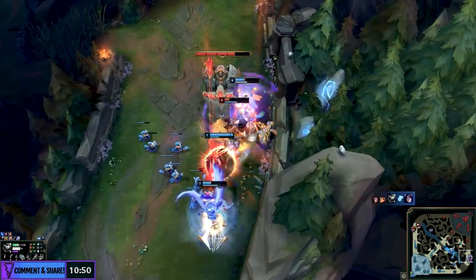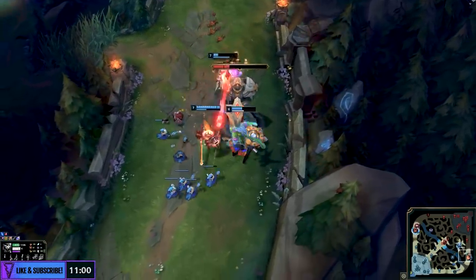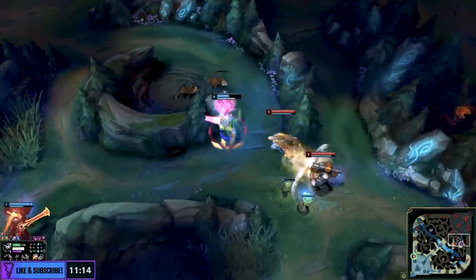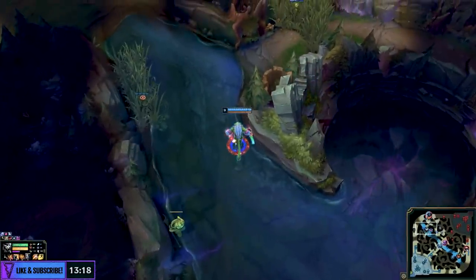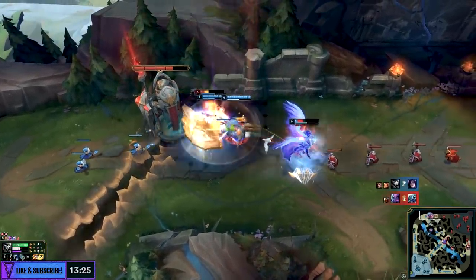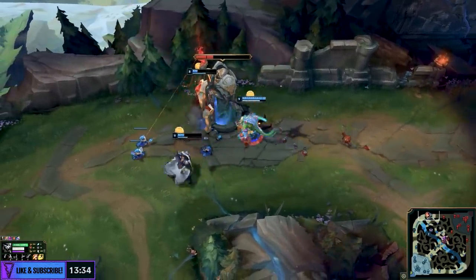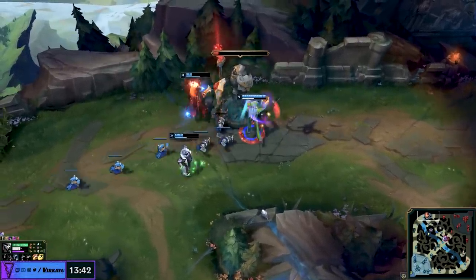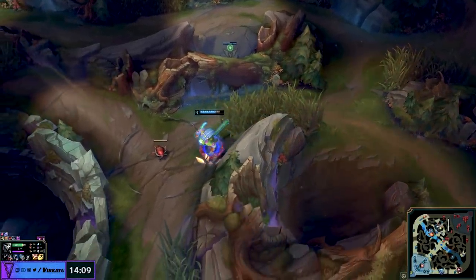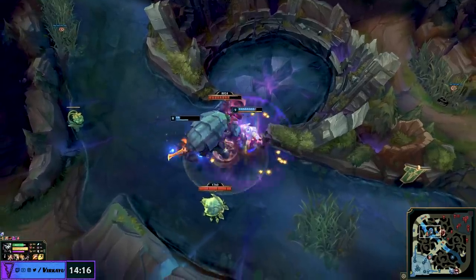He may be wearing a onesie but his knife is definitely sharp. The key to closing out the game using this kind of lead as Rengar is giving that unrelenting pressure — tower dive the bottom lane, take the tower quickly, but don't overstay in a greedy way or you might fall. Clear a little bit of your jungle but don't fall into full clearing. As soon as you see the bot lane being pressured again, rotate up top, finish them off, take another tower, go sit in the enemy jungle and wait for someone to unsuspectingly walk through.